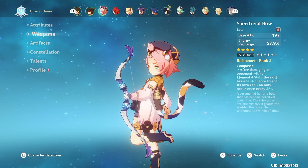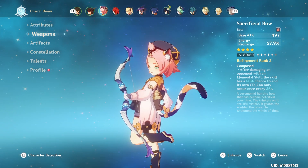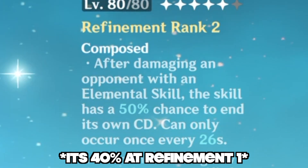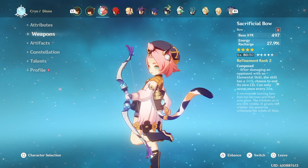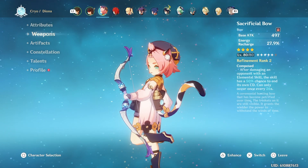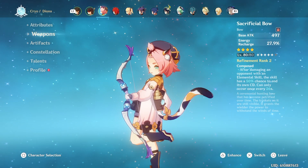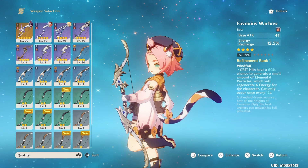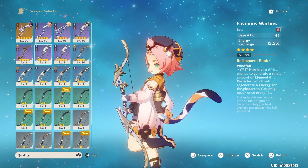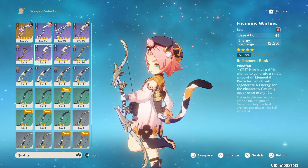Now her best weapon. In my opinion, Diona's best weapon is the Sacrificial Bow, mainly because it gives Energy Recharge as a substat. Its effect is that after damaging an opponent with an elemental skill, the skill has a 50% chance to end its own cooldown — it can only occur every 26 seconds. Since her E has a 3-second downtime when held, it has a chance to reset immediately, giving you 100% uptime on your E. If you don't have a Sacrificial Bow, you can always use the Favonius Warbow, which you get for free at the very beginning of the game.